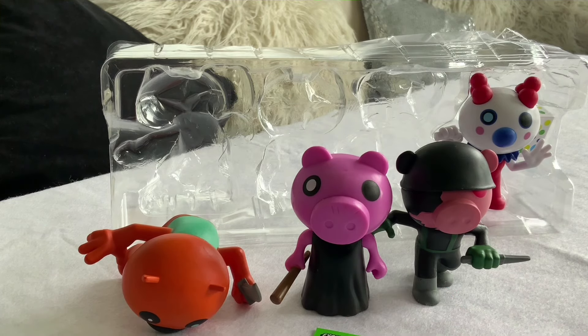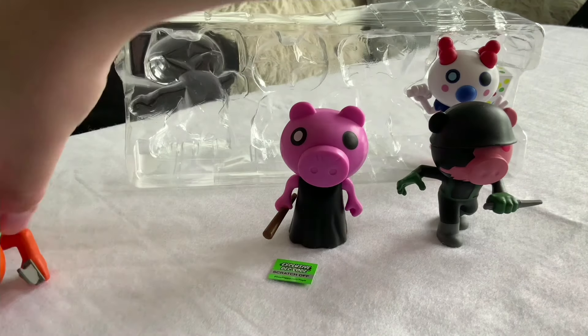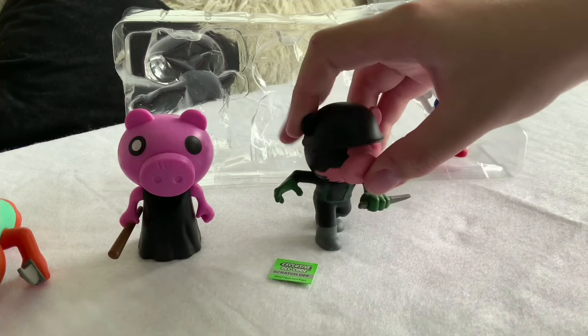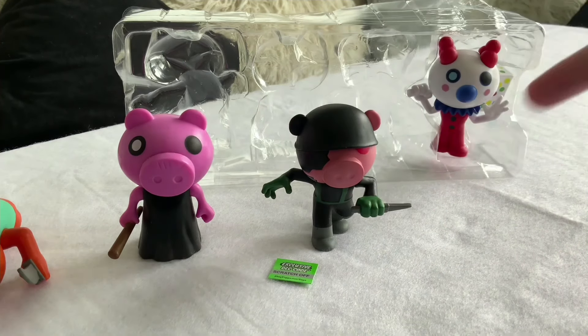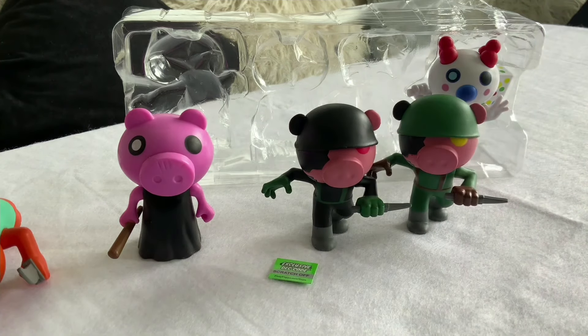Now it's time to get the Piggy figure out. Here's Piggy. She has the same model and the same coloured bats, but she has a different dress colour and a different pupil colour as well. Her pupil colour in the game is red, but here her pupil is white. And her dress is black here, and it's supposed to be red in the game. She can perfectly stand up because she has a flat bottom.